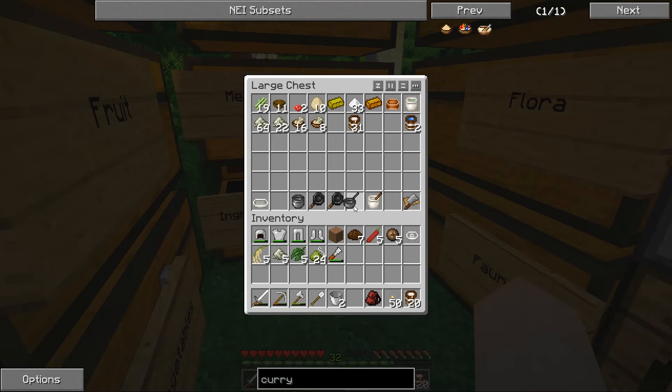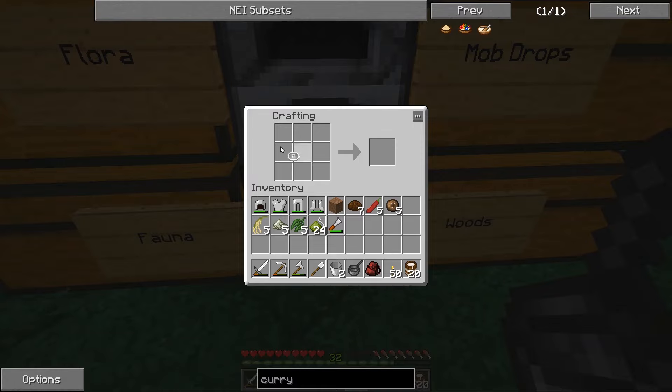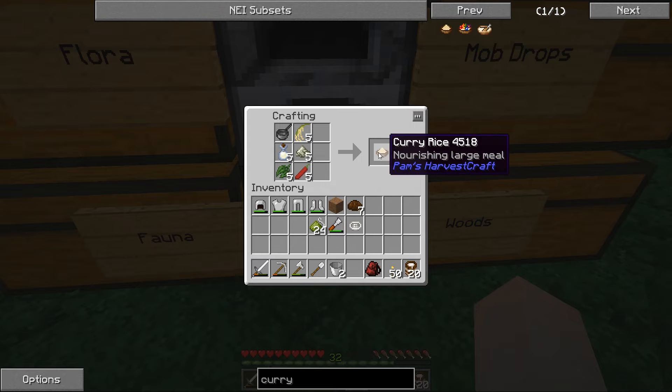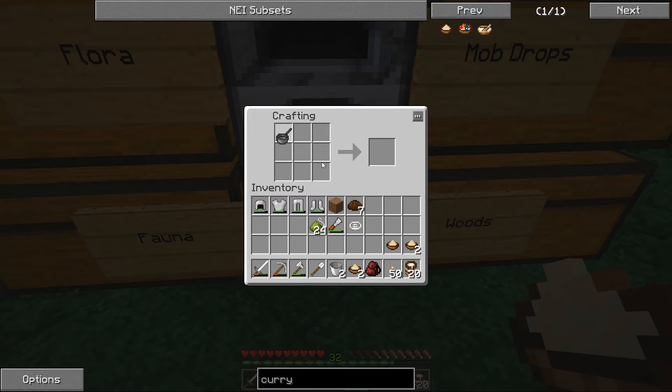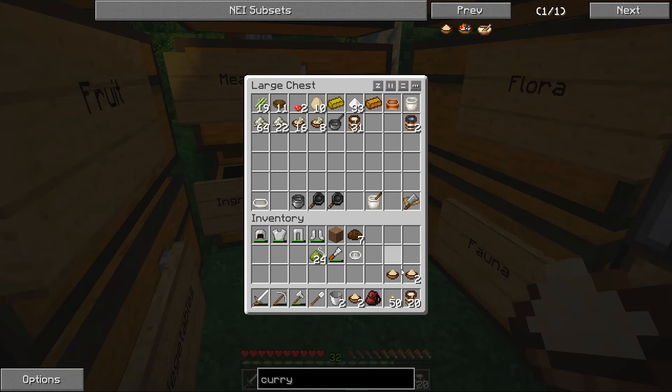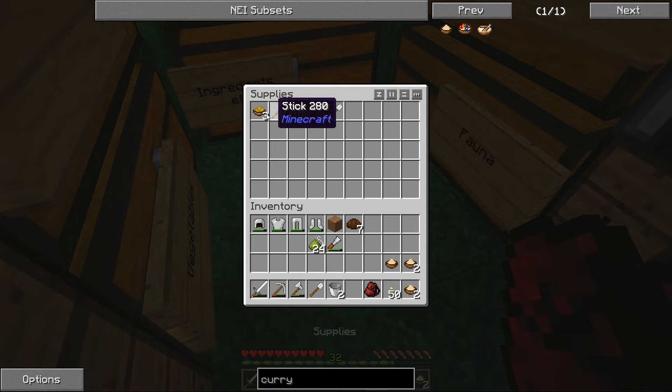I'm going to make curry rice. I need a saucepan — I've got one. First we need a juicer to juice some coconuts, then we get the saucepan and put in some rice, salt, spice leaves, and chili — and we've got curry rice. It's a nourishing large meal, so when I'm starving I can use the curry rice to satiate myself. I now have 51 buckets of fresh milk — that's amazing and so useful.